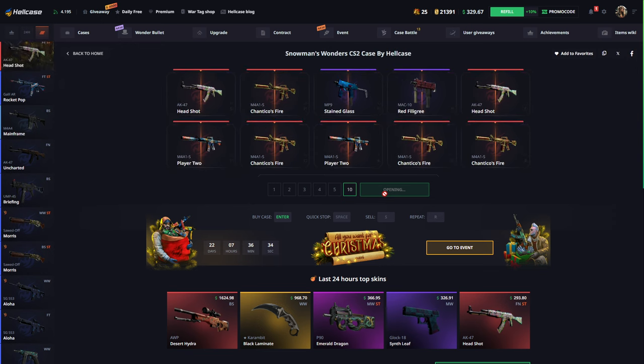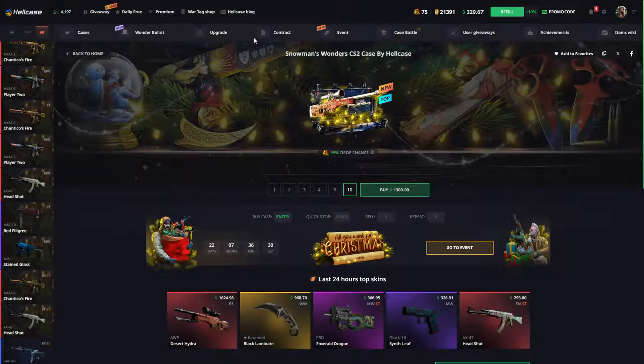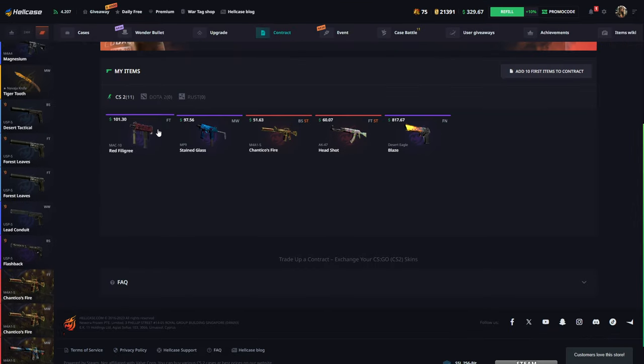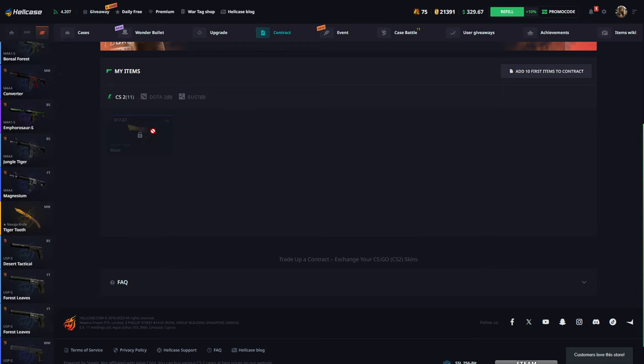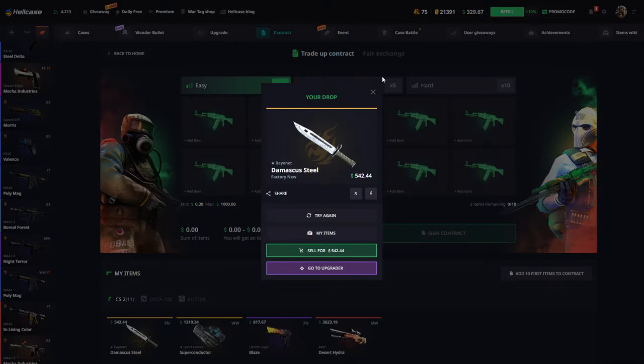I'm going for $300. You can find the link in the description, guys. Maybe contract is a better option for us — let's try it. Come on, give me some stuff, man. Easy! Oh my god, okay.